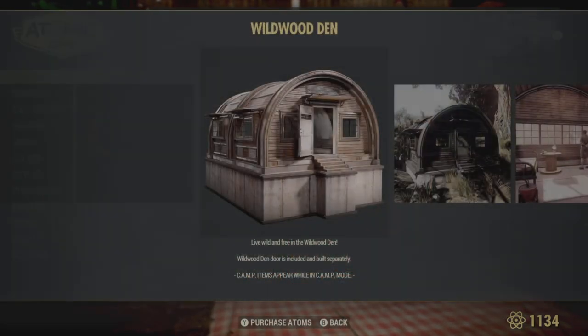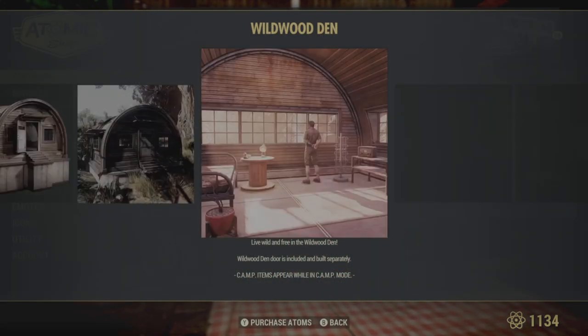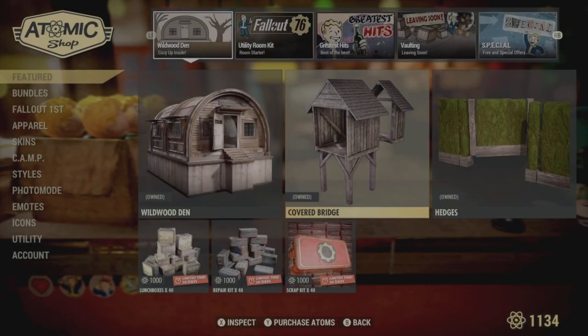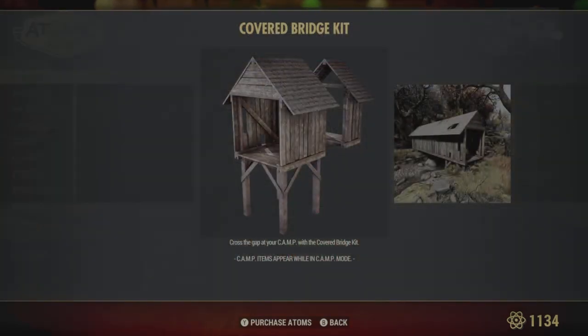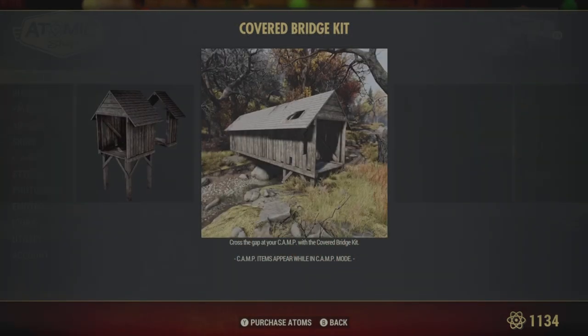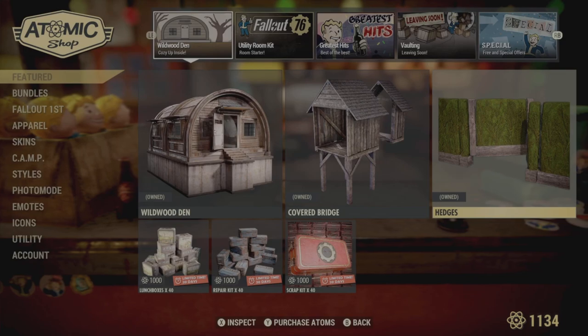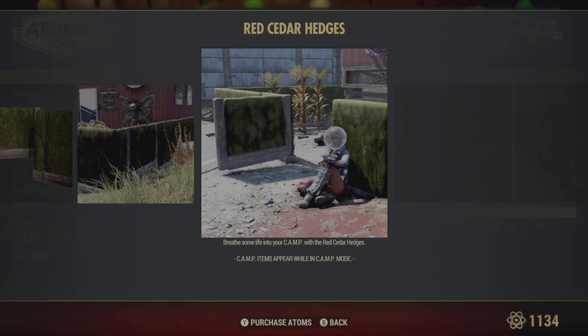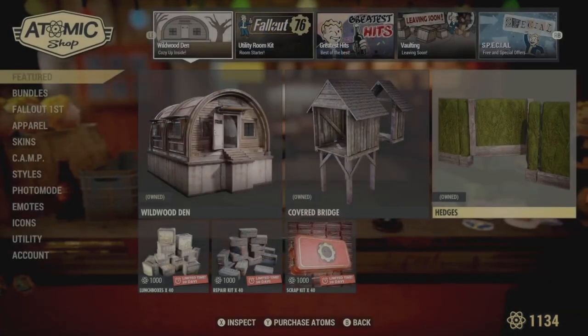Hello everybody, PGA here with a quick review and overview of the Willwood Den Bundle. This has just gone live on the Atomic Store - it's November 2021 and the kit is only a thousand atoms, so it's a pretty good value. A lot of them are a lot dearer than this, but does it have any problems? Is it worth the money in our opinion? Well, straight off the bat, yeah, it does actually have a couple of problems - we'll show you that a bit later on.